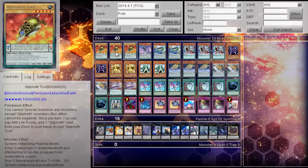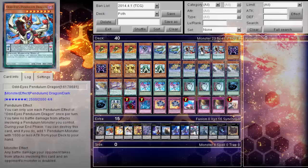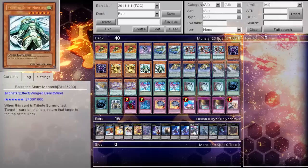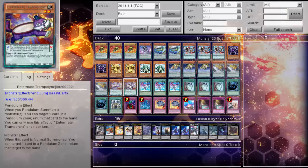On to the deck profile. Triple Tool, 1 Shell which is just piercing — a 2800 if you need it. 2 Disc, triple Odd Eyes, 2 Caius, 2 Karaz, 2 Ryza, triple Archive, triple Genome, and 2 Trampolynex, which is pretty good.